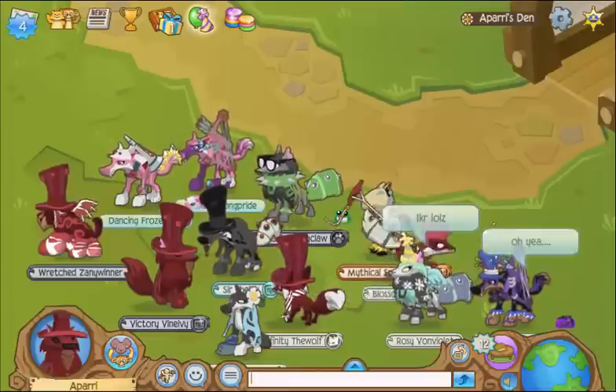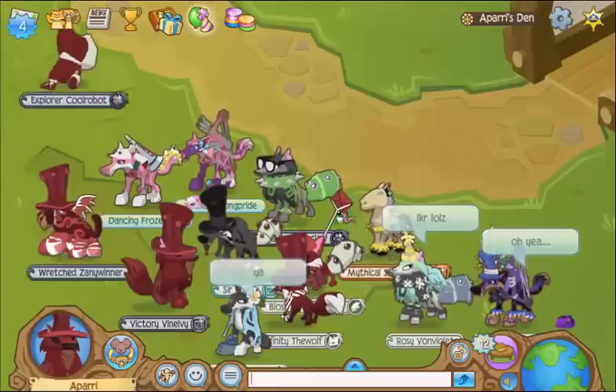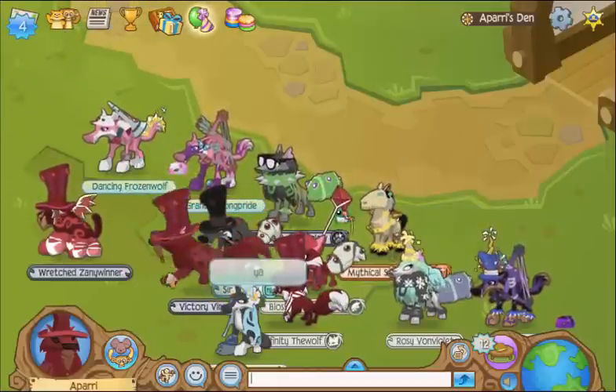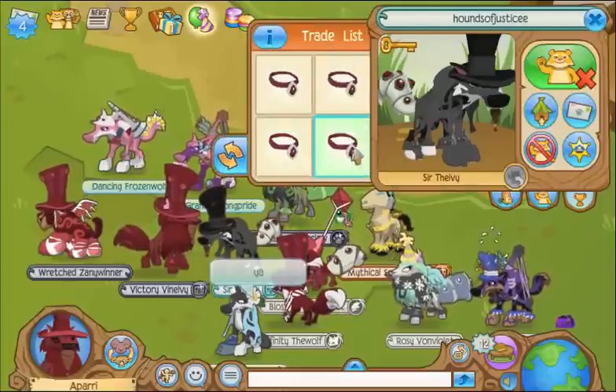Hey everyone, it's Apari here, and welcome to the very first episode of Trading with Apari. In this episode, I'm going to be trading for my 14th pair of light brown glossy glitched wings, whatever they're called. I will be trading Zane Coolboy, aka Hounds of Justice.